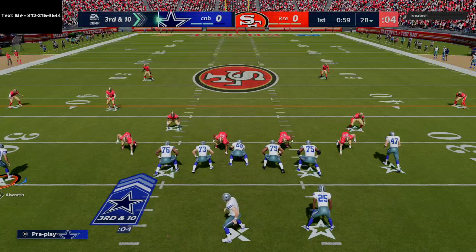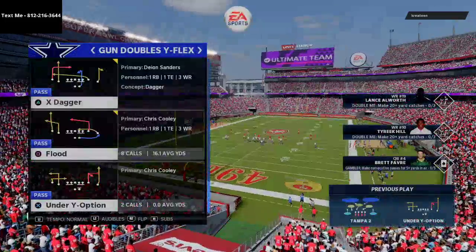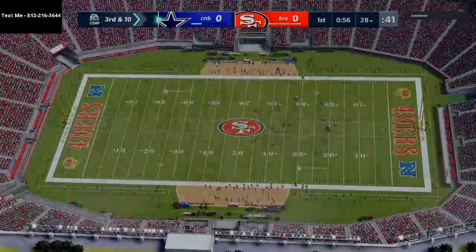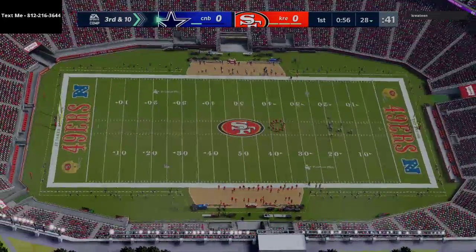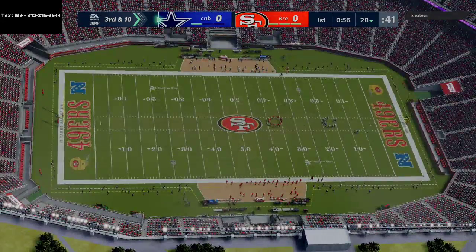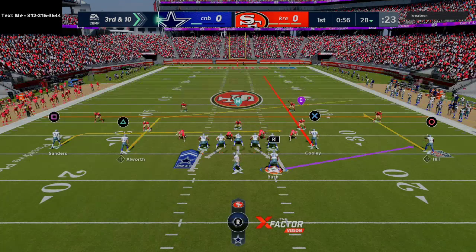I've got something going on with my joystick — I'm not able to snap the ball — so we're gonna have to call timeout. This controller is kind of aggravating. I don't know why I have these random problems with the joystick. Anyway, what I'm trying to do here offensively is just work the ball down the field on this guy. We got a big stop early on with that pick — I probably should have swatted the ball — but we get the pick with Sean Taylor right out of the gate.